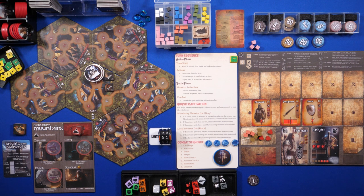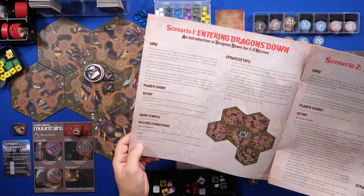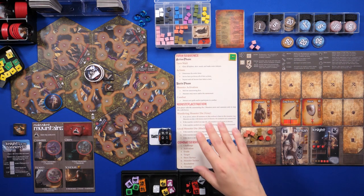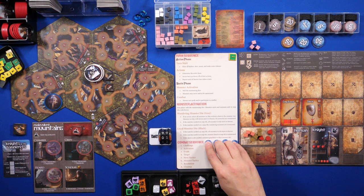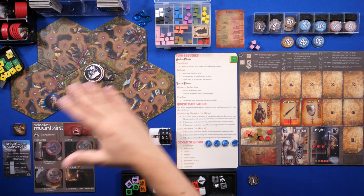This is a suggested intro scenario that you should play in order to get a grasp of the rules. For this scenario the length is going to be 30 turns and the goal for solo is to collect 12 or more legend points without dying. If you can collect 16 legend points you truly are a legendary hero. I'm going to be using this turn sequence to keep track of everything, and I've included these tokens to keep track of my actions — these are not included with the game.